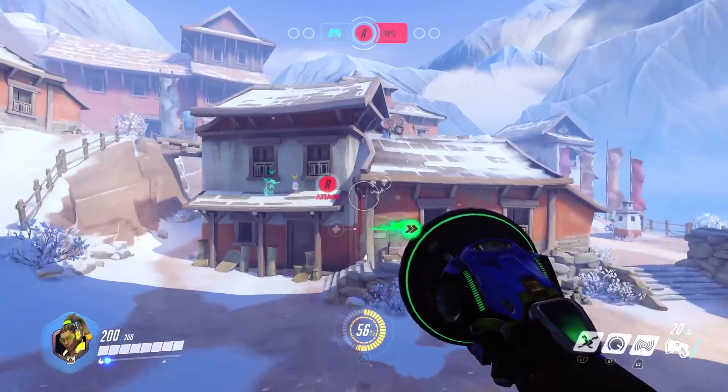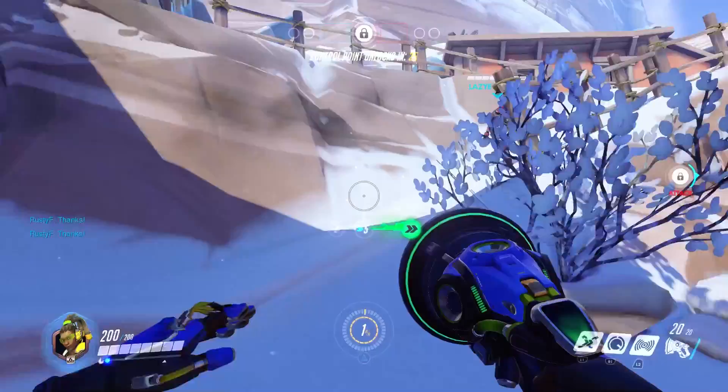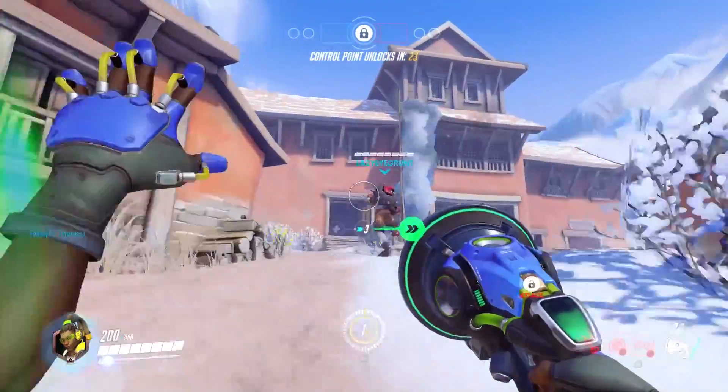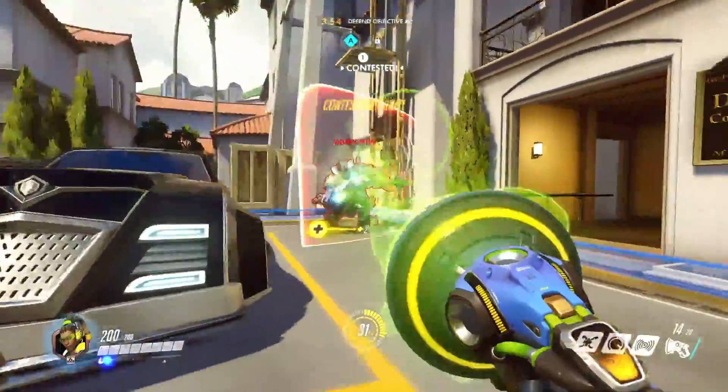In addition to healing, Lucio also has a speed boost which increases your run speed. It's actually even better if you're standing next to people because it'll speed them up too, and you can boost them even further with the turn it up ability, getting to objectives super quick.